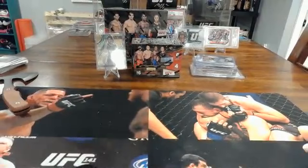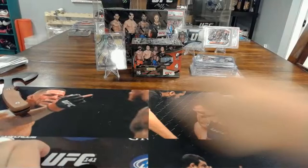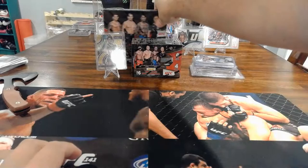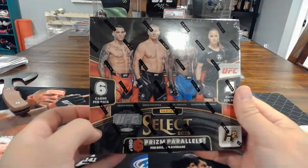Hello everybody, we are back with another one. A couple days ago we did the hobby box for the 2023 Select, and right now we're going to do this one — the Select H2. It says you can find six prism parallels per box on average.